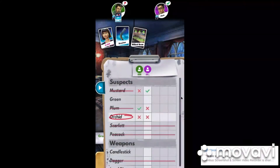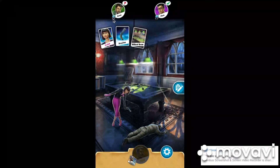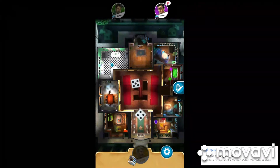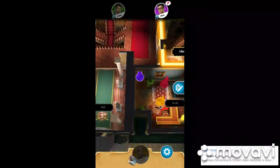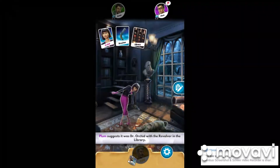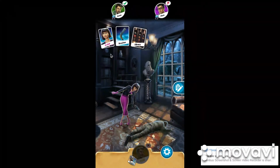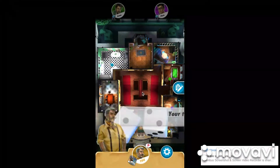Let me think. If I had Billiard Room in my deck, then I could assume that he showed the Revolver, since I know no one has that character or room. So that's another strategy to look out for while you're playing: watch what other people are asking and what they might be inferring. It's not a guarantee it will work — I tried it before and got it wrong — but I think I just misunderstood.